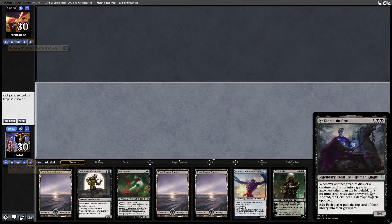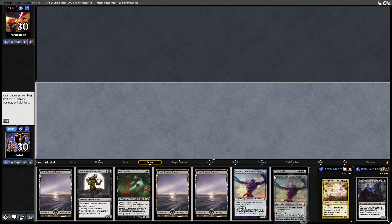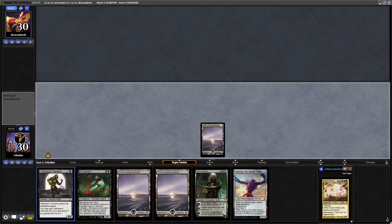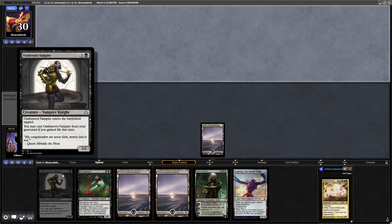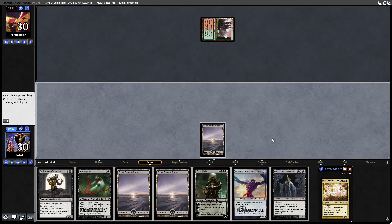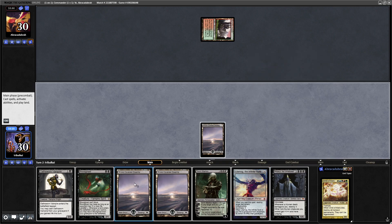Sia Conrad the Grim versus Child of Alara. I don't think that is too awful a hand - we're on the play so we can get going first. Let's drop a land. Probably going in for the Oathsworn Vampire - this is part of a combo with a sac outlet and Machinas, along with one of our drain effects. We can draw a boatload of cards with that and drain our opponent to death. Although, that can be said of any non-human creature with a sac outlet and Machinas.